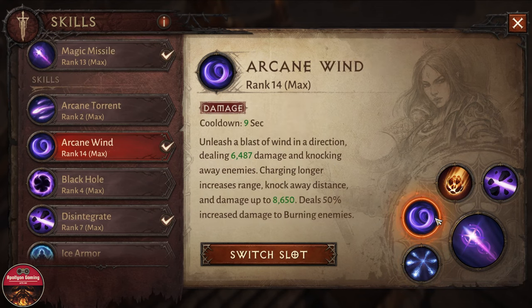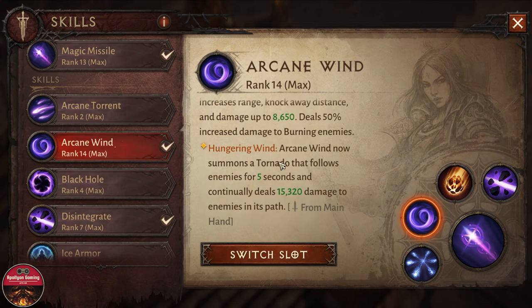The second skill is Arcane Wind, with one modification from the main hand: Arcane Wind now summons a tornado that follows enemies for five seconds, continually dealing 15,320 damage to enemies in its path. This is really important for fighting elite packs and bosses to kill them fast.